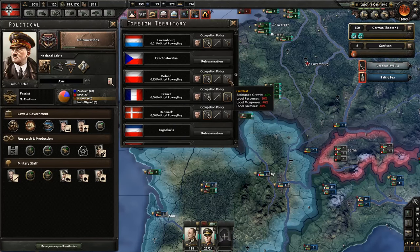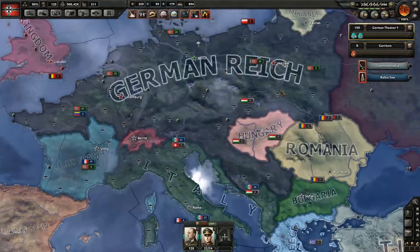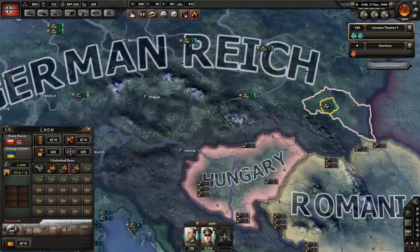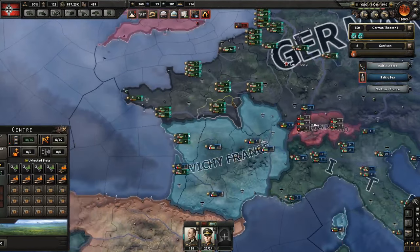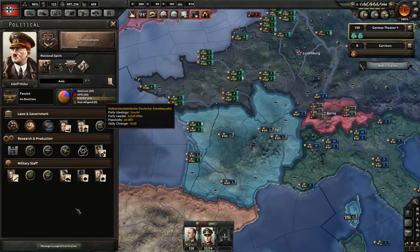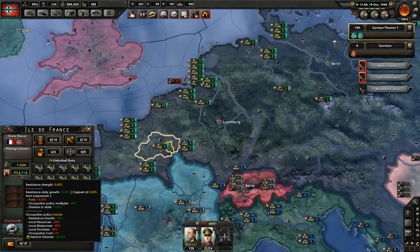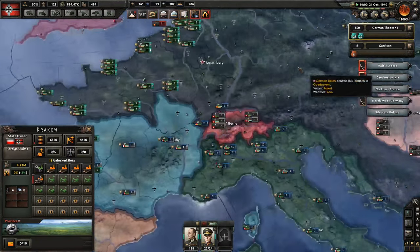We're going to do gentlest against France, and we're going to do the same thing against Poland. Otherwise the factories would be destroyed since they don't have military police. But if I'm as friendly as possible it should be fine - actually more than fine. So maybe we can be just a tiny bit gentle against them. Since we have troops stationed there.